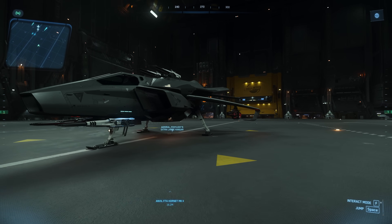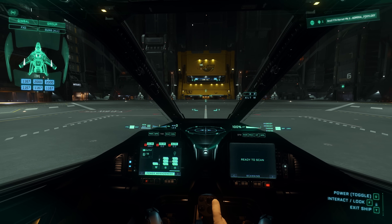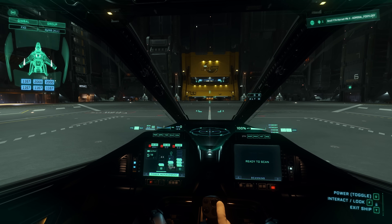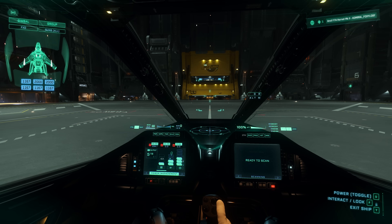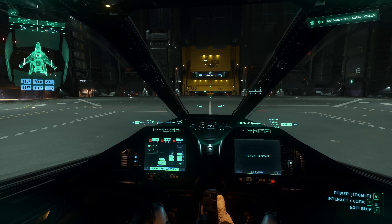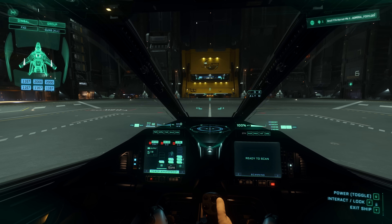Next loadout is a full ballistic loadout — two size four ballistic Gatling guns and four size three ballistic repeaters. Let's check the power management: full power to coolers, shut down the life support. Now you can see these bars on my guns are grayed out, meaning you cannot give power to these bars because they don't need that amount of power. However, for ballistic weapons you still need to give at least one pip. If I take away that one bar, my weapon is shut down — I can't pull the trigger. So even for ballistic weapons you still need to provide the minimum power requirement. It still needs power to at least pull the trigger.